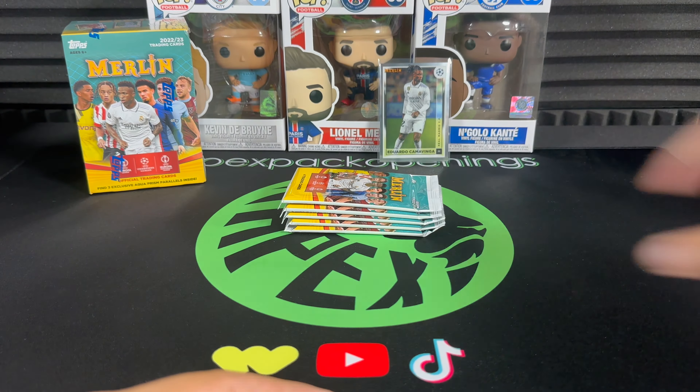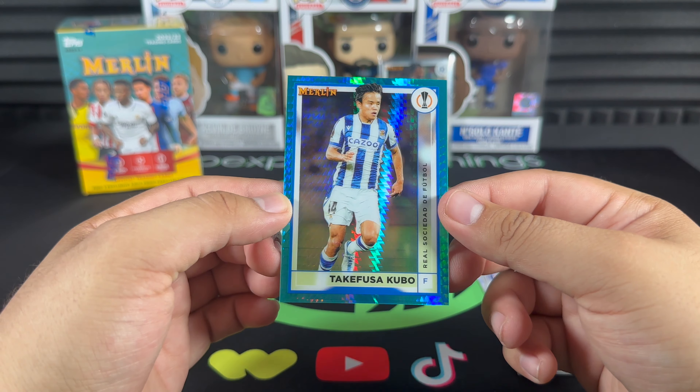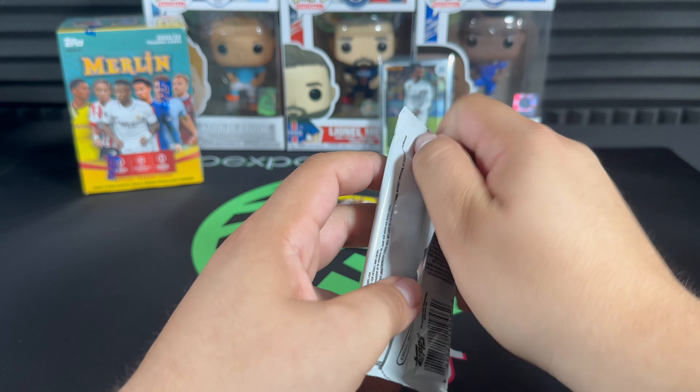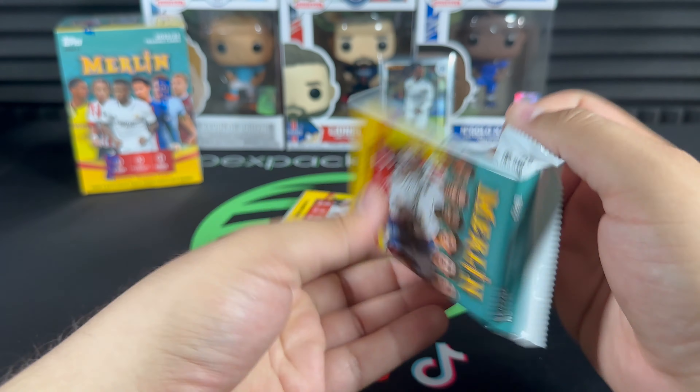Absolutely killing it. Ben Samir's cards are so thick — I feel like there are multiple cards, but it's just the amazing quality they have. Alfonso Davies, Nico González, Takefusa Kubo absolutely lighting it up for Sociedad this season — been on fire every game.